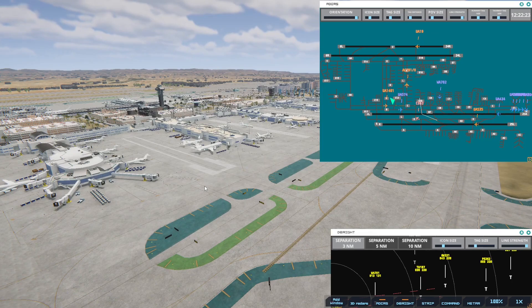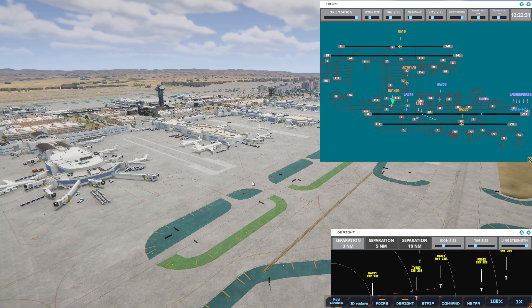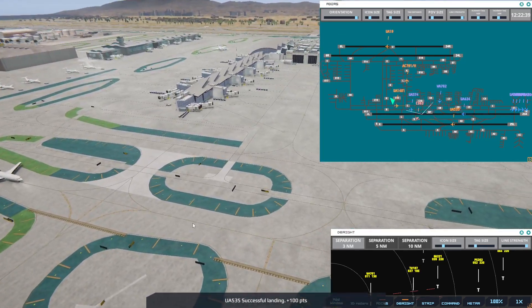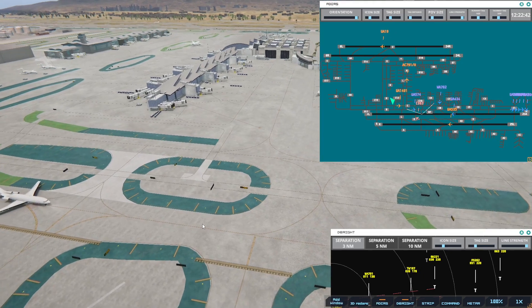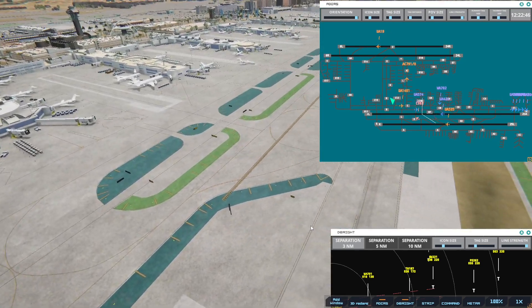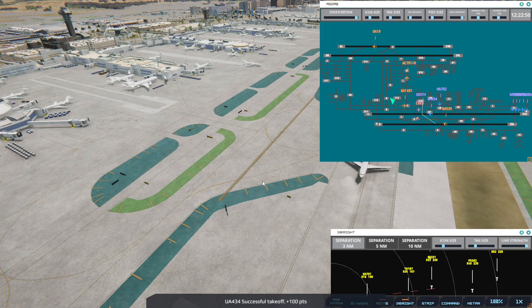Los Angeles Tower, Golden West 221 on final 2-4 right. Golden West 221, runway 24R, cleared to land. So that last Transworld I cleared is coming from Oklahoma — just so you've got a little bit of understanding there. Alright, I'm getting really close.